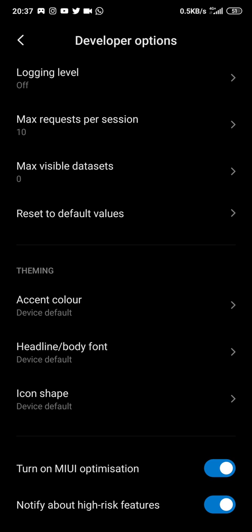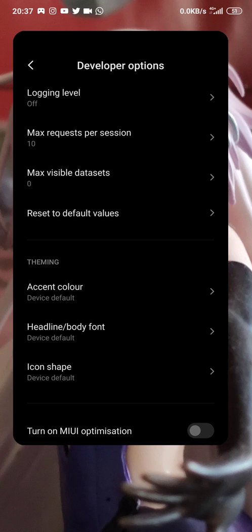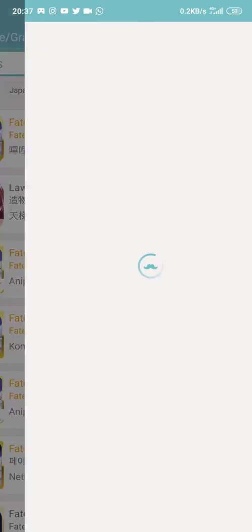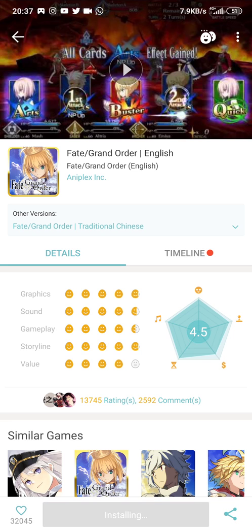Okay, so now you must turn off this option. Turn it off. After that, you go back to the Go app — this is kind of lagging — and then you go to the Go app.